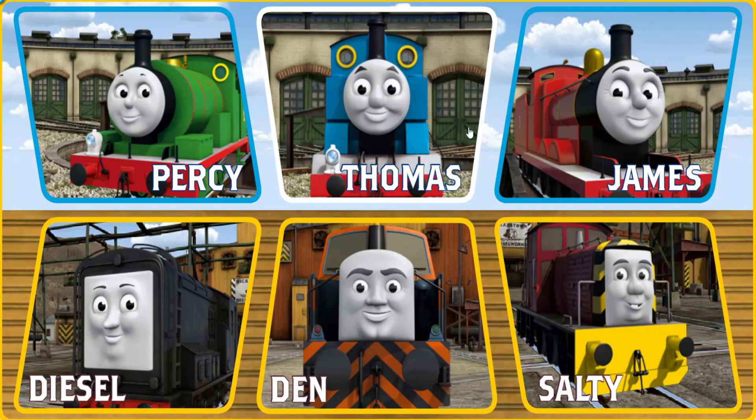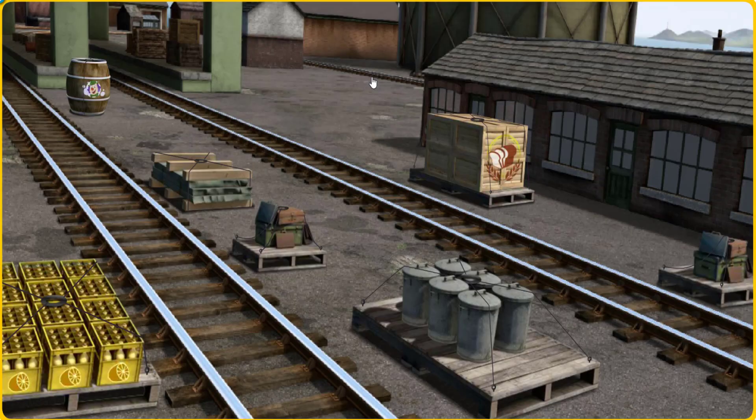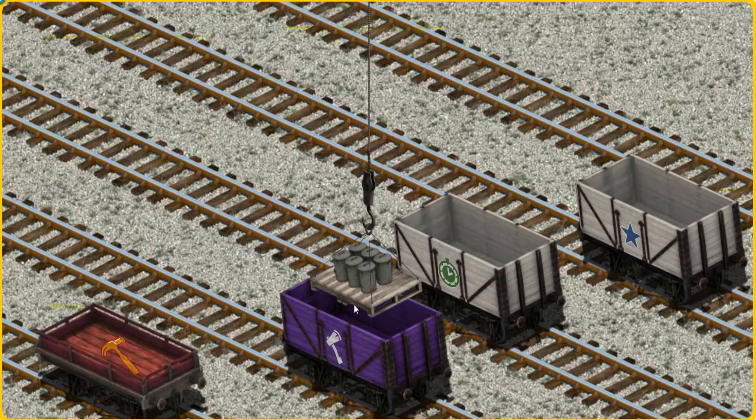It's a busy day at Brendam Docks. Thomas and his friends have many deliveries to make. Choose who will make the next delivery. Thomas must haul the rubbish cans to Whiff's waste dump. Help Cranky find the rubbish cans. That's it. Let's lift and load. Now the cargo must be loaded. Show Cranky where the white cargo car with the picture of a green clock is.